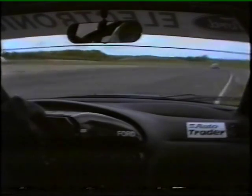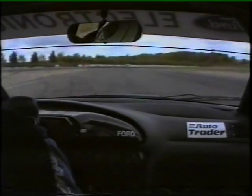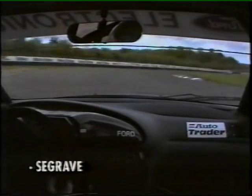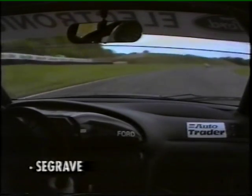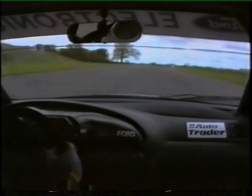So we're exiting out of the complex. Through Seagrove — a bit of a bump there, tends to throw the car into an understeer situation. Heading up towards Noble, flat out in fifth gear, on the limiter.